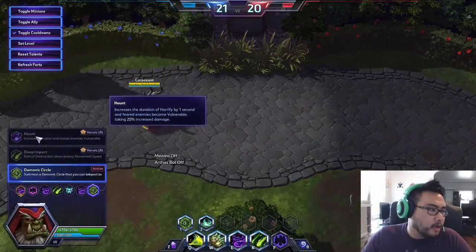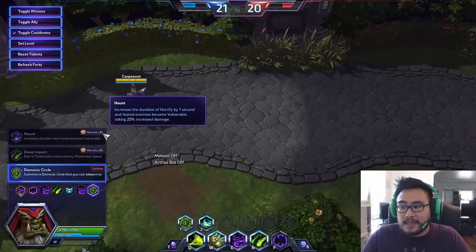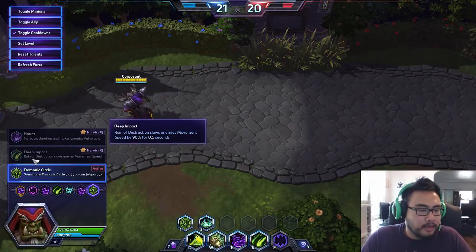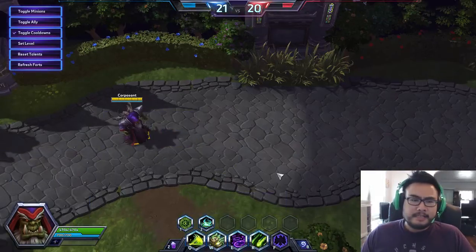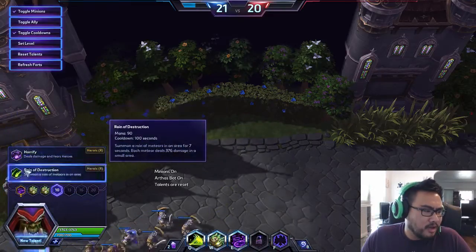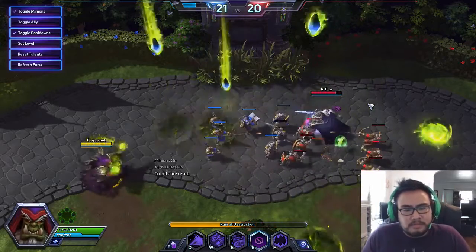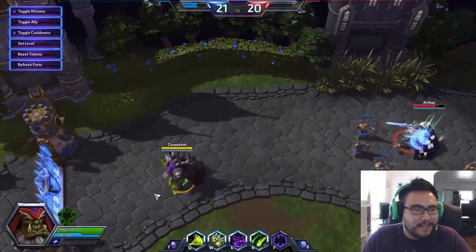Other level 20 talents: Haunt applies vulnerability in addition to the fear, so not only are you pushing people all over the place, they're taking 25% extra damage from your team — very powerful. But I think you still need the escape from Demonic Circle. The last one is Deep Impact: Rain of Destruction now slows enemy movement by 90%. But does it really matter if you slow enemies 90% if you don't hit them in the first place? Go back to that first Rain of Destruction cast where I didn't hit Arthas once.